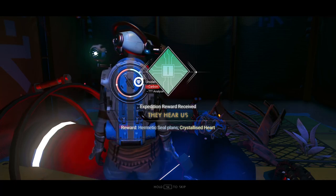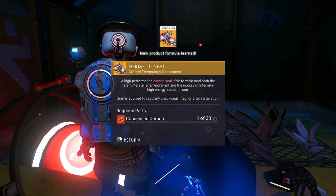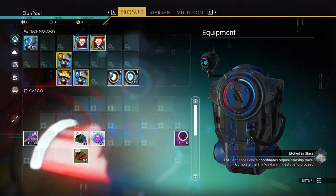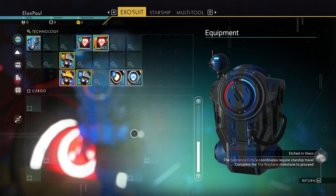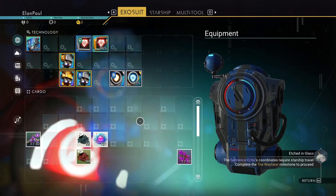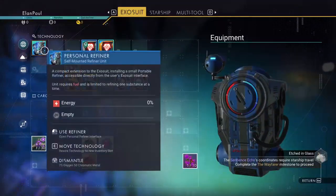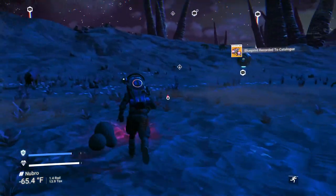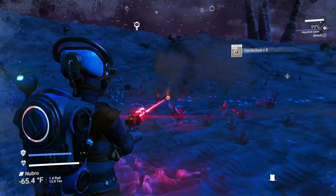Collect your milestone reward and you'll notice you get hermetic seal plans and a crystallized heart. Do not get rid of the crystallized heart — hang on to that, you're going to need it. We do have our personal refiner which we're going to use. We'll need some carbon and ferrite dust — we've got to build some things.